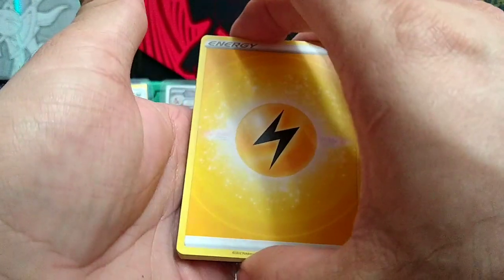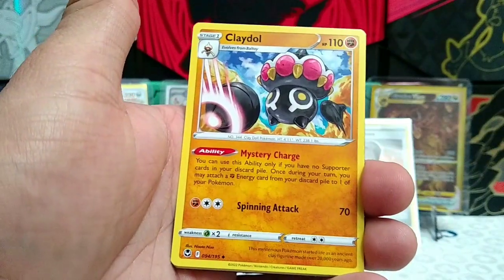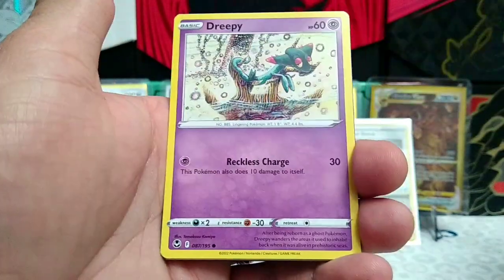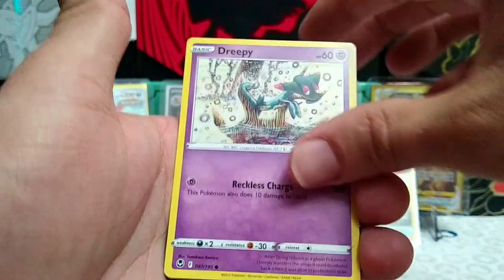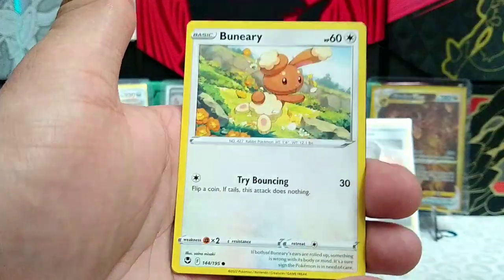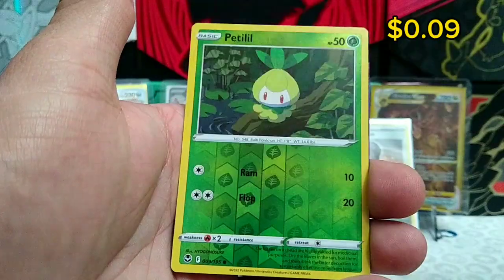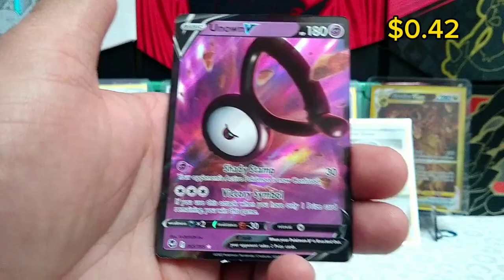Lightning energy to start this pack off - Clang, Cladol, Worker, Dreepy, Vulpix, Emulga, Chimeco, Binary. Oh, I think I see something back there - that's just a reverse and an Unknown V.